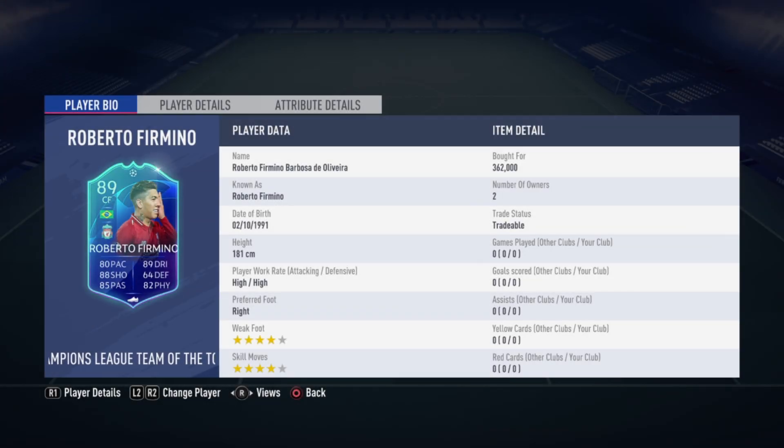Welcome to a new player review. Today we are looking at the 89-rated Team of the Tournament card for Firmino - such a great center forward on FIFA 19. Everyone knows how good he is in game, and you can use him as a striker or even a center attacking mid, with his four-star skill moves, four-star weak foot, and high attacking work rate. He has fantastic stats: 80 pace, 89 dribbling, 88 shooting, 85 passing, and 82 physical.